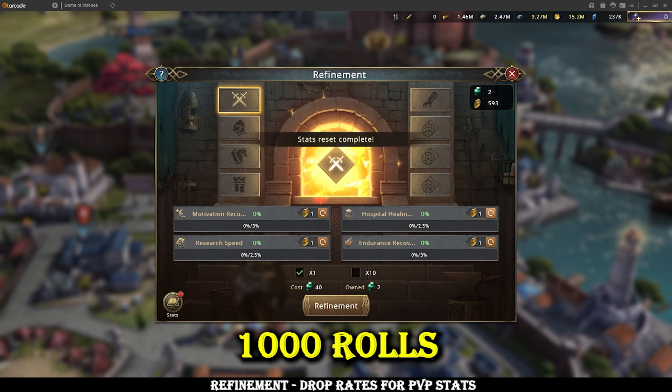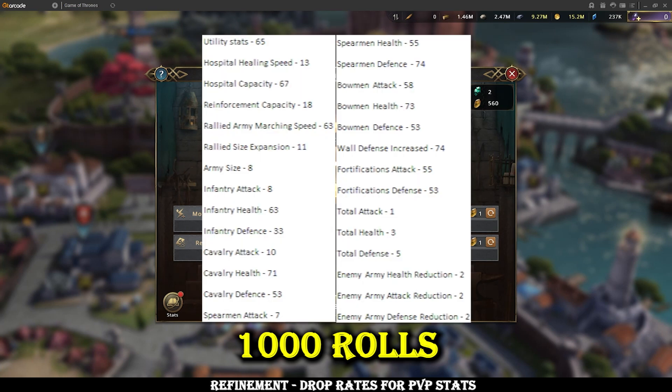I had to use two accounts to get 1000 as a sample size, and even at 1000 a lot of luck plays into it, especially when dealing with such low percentages for stats like total attack. But I think you can see correlations and make decent estimates either way. I'll overlay all 1000 rolls here — you can pause and look deeper — but I'll go into more depth on what people are normally going for in their refinement.